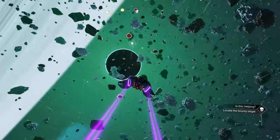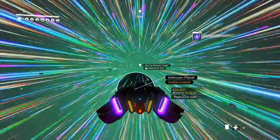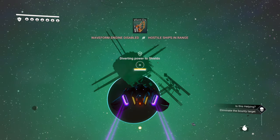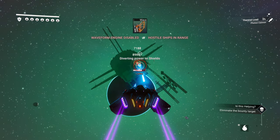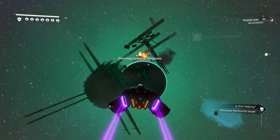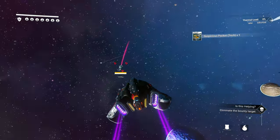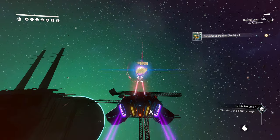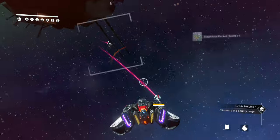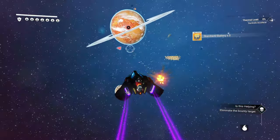— was that planets should orbit the star, like physically accurate orbits. They don't. If you look at the sky from a planet or a space station entrance, you'll notice that the skybox moves but the actual planets don't orbit around their star, and moons don't orbit their planet. Maybe this could indicate that planets orbit stars, but that would be a minor quality-of-life feature. I don't think they would base an entire major update off just that.